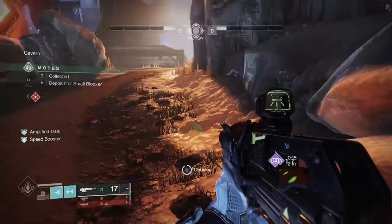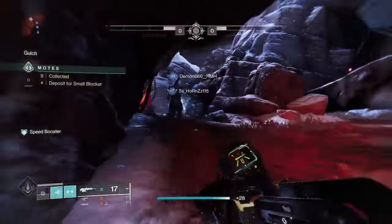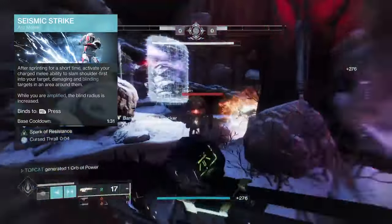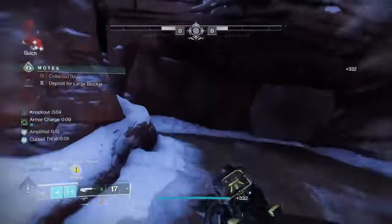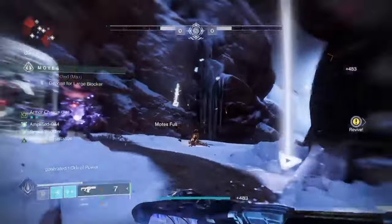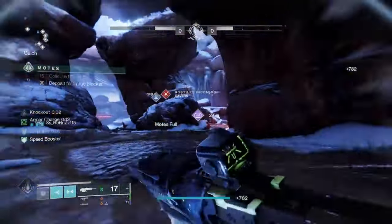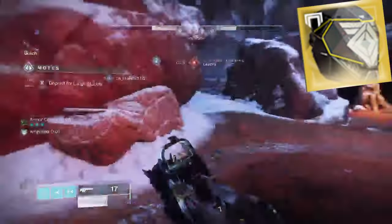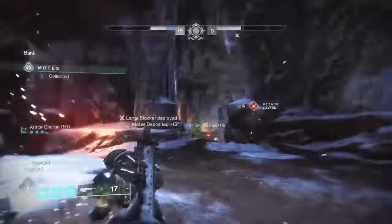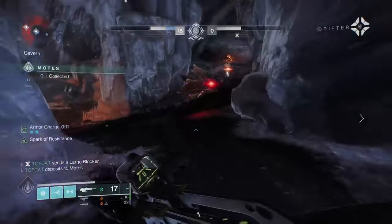Gambit builds are quite unique as we want to set up for both PvE and PvP. You want to find something between the Peacekeepers and the Cuirass of the Falling Star. But for me it's all about Seismic Strike. At GM level it's shite, but at Gambit level it is a very powerful killing tool. Its blinding effect allows us to dive into the thick of it, and whilst amplified this effect is even larger. Insurmountable Skullfort allows us to abuse this — and the difference is it's ready to melee again instantly, and it triggers health regeneration.